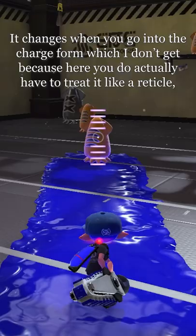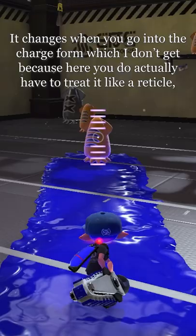That's because it's actually aiming at that lower circle, and not the meter. It changes when you go into the charge form — in charge mode you do actually have to treat it like a reticle — but in light firing mode, you actually need to line up that circle, or else you're going to hit the floor like I've been doing.